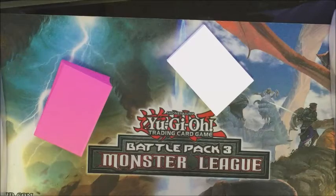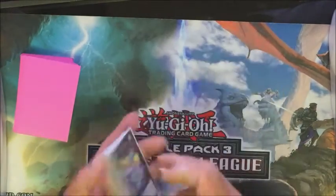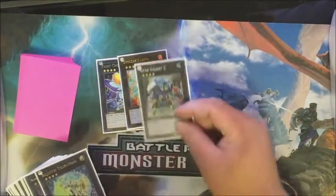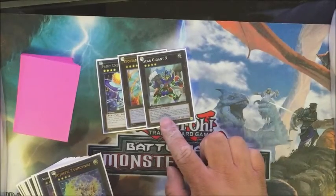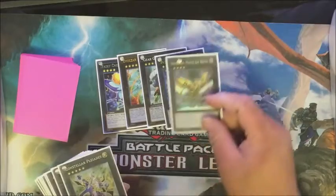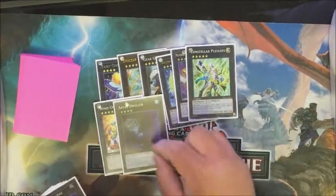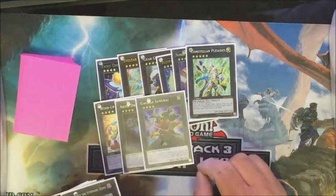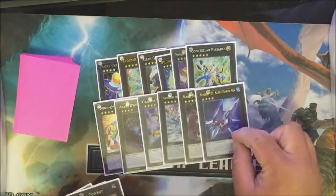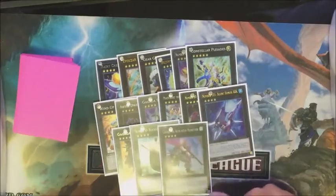I'm going to go through the deck a little differently — I'm going to go through the extra deck first, then we'll go through the deck list. So we have one Fairy Cheergirl, one Lagia, Geargiagear X, Tsukuyomi, Master Key Beetle, Palladies, Zenmeister, Busteller, Gagaga Samurai, Symphony, Rhapsody, Honor Arc, Gagaga Cowboy, Black Ship of Corn, and of course Castel.